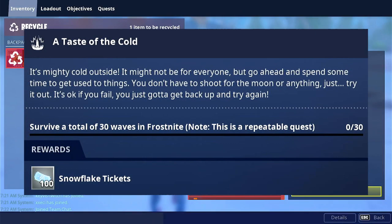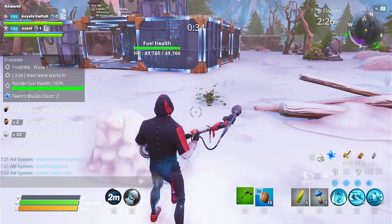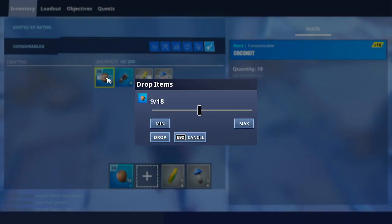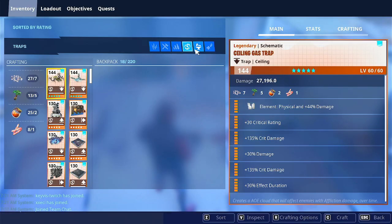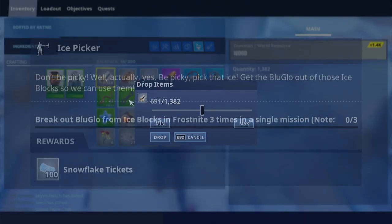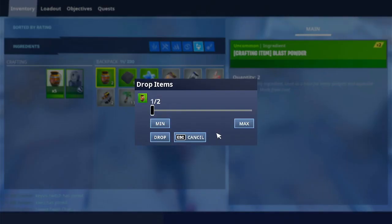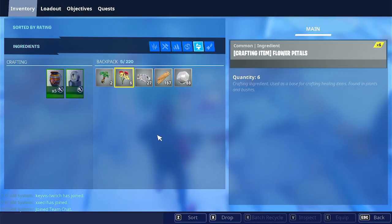The first repeatable requires you to survive a total of 30 waves in any number of Frost Knight matches. Your progress won't reset — so if you survived until wave 11 in the first run, it stays at 11. If you go above 30 waves total, your progress continues on the same new quest, which is why it's called repeatable. The second repeatable requires you to break three ice blocks found around the zone in one run. Only three ice blocks spawn per match — I have a section for all ice block locations if you want to skip ahead.